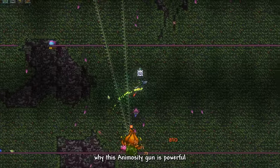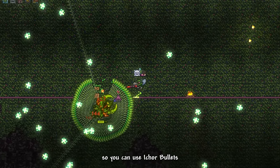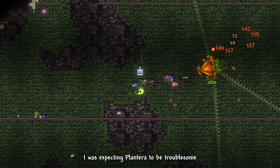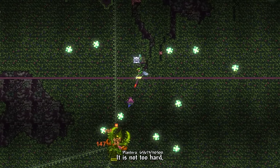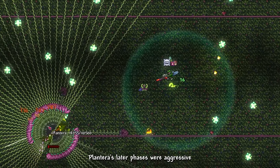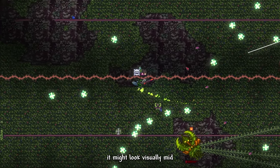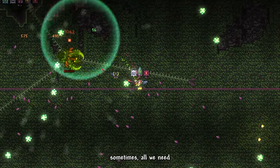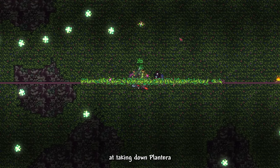Let me show you why the Animosity gun is powerful. The sniper rifle mode fires high velocity bullets, while the burst mode fires the bullet type in your inventory. So you can use Ichor Bullets to reduce enemy defense, then switch to sniper rifle mode to absolutely shred them with high velocity bullets. I was expecting Plantera to be troublesome like Kal Clone, but I was surprised to see that the fight actually felt solid. I love the fight — it is not too hard, but not too easy either. I still died a few times, but it actually felt fair. Plantera's later phases were aggressive but well-balanced, shown by how I could actually tell what was going on on my screen.